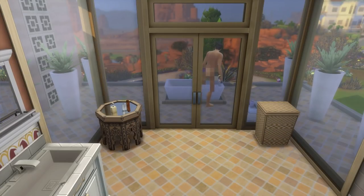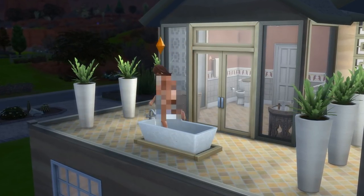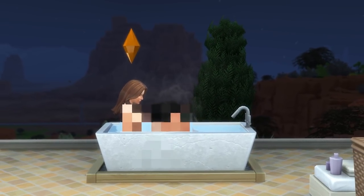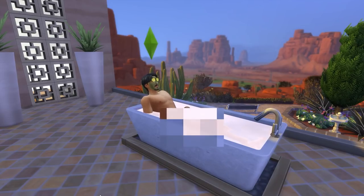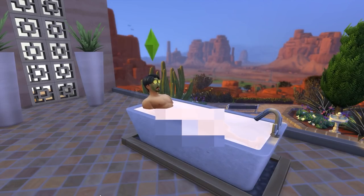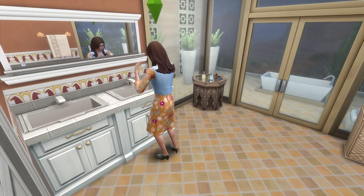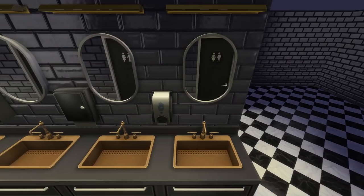Moving on to the fourth idea, which is to play around with the concept of an indoor-outdoor bathroom where part of the space is outside. This works best when the outdoor area is very private, such as looking off a cliff or away from other buildings. This can make a bathroom feel rather luxurious and romantic, especially if you put the toilet and sinks indoors but have the bathtub facing a stunning view outside.